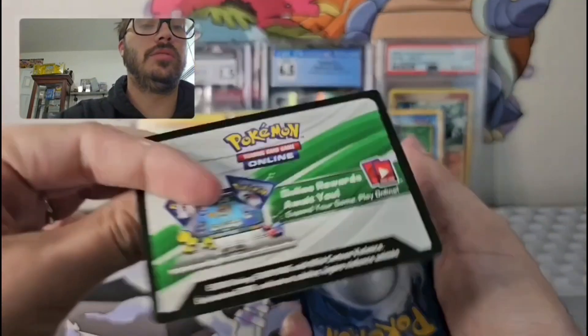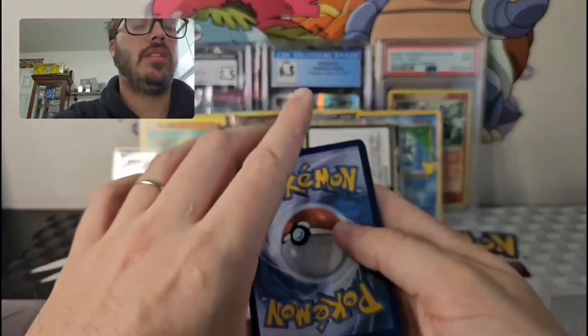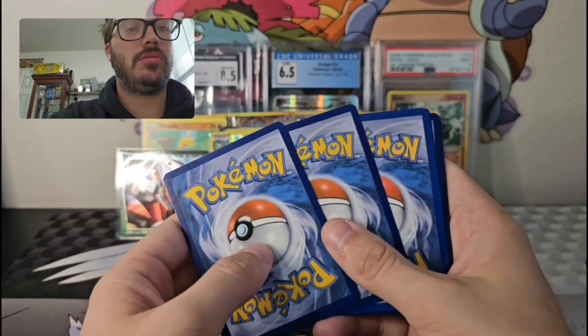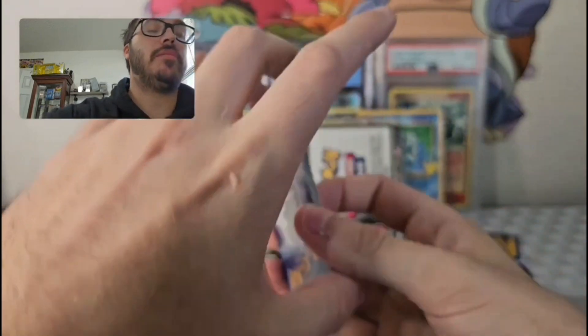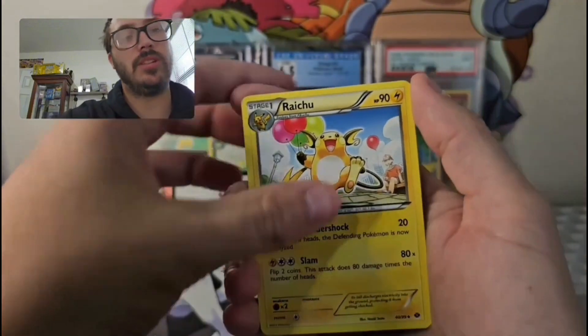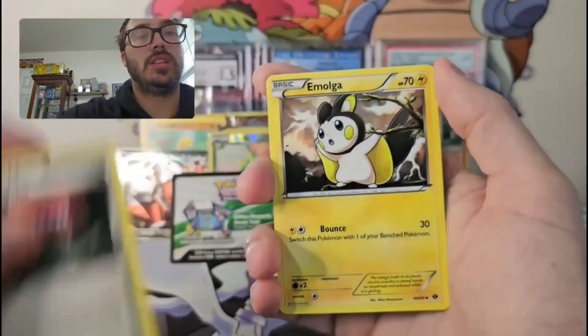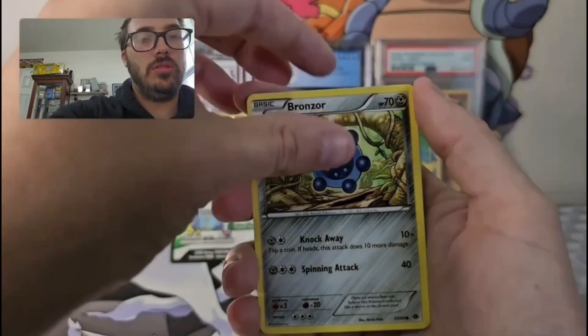We got the code card. Come on, give me the Zekrom — I need the Zekrom full art. We had the Raichu, that's a really nice card. Pokemon Center. We can't even say his name — Bronzor.